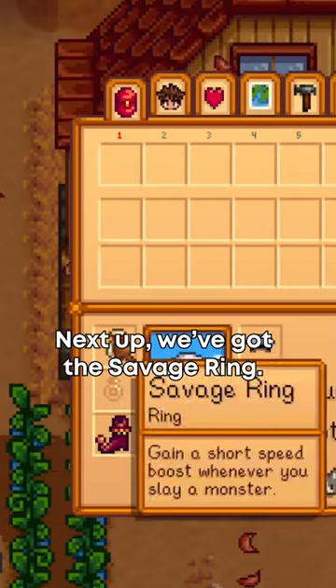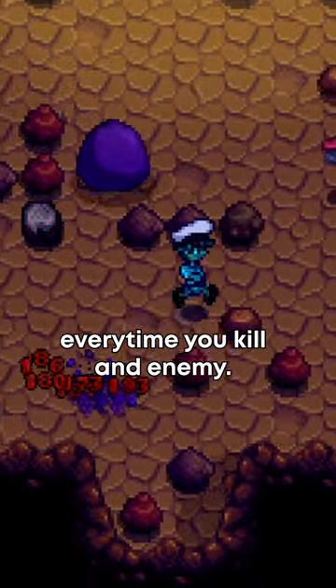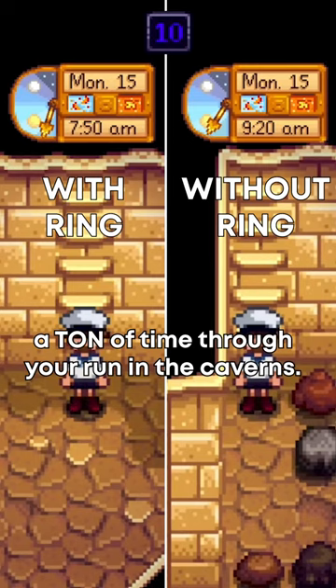Next up, we've got the Savage Ring. The Savage Ring gives you a 3 second plus 2 speed buff every time you kill an enemy. This doesn't seem like much, but the speed boost ends up saving a ton of time through your run in the caverns.